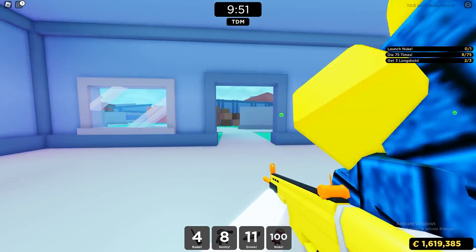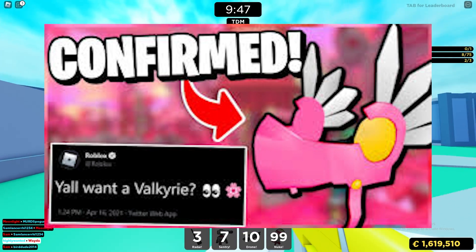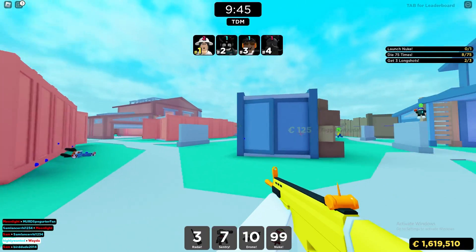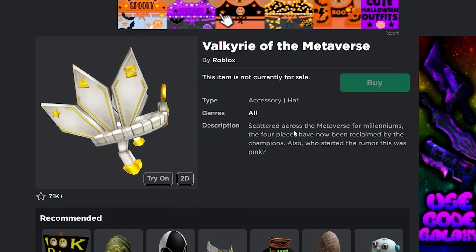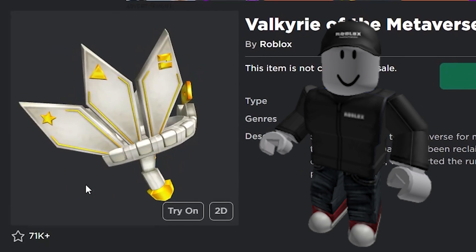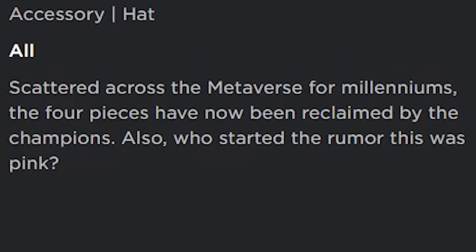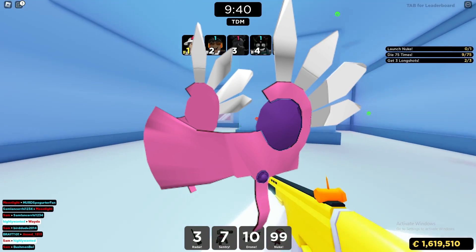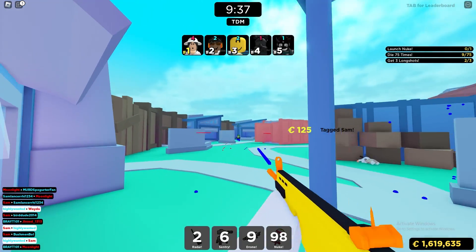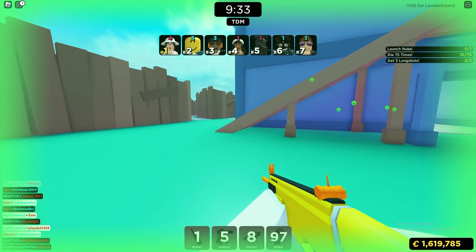If you remember about a year ago, there was a rumor that there was going to be a pink Valkyrie helm coming out on Roblox. But instead of that pink Valkyrie helm, we actually got the Valkyrie of the Metaverse — a free Valkyrie that Roblox gave out as part of an event. The description even says 'also, who started the rumor that this was pink?' So that pink Valkyrie never ended up coming out — we've never seen one on Roblox, until now.